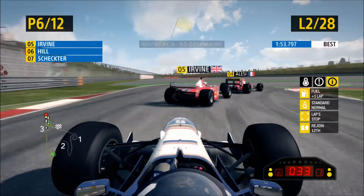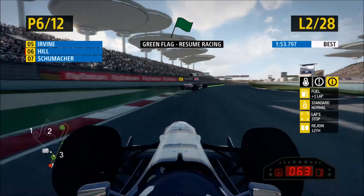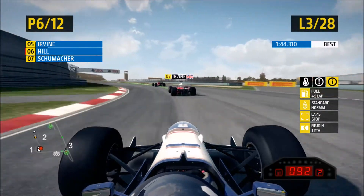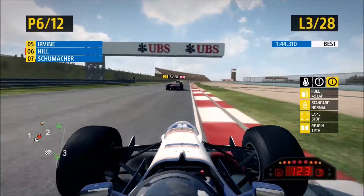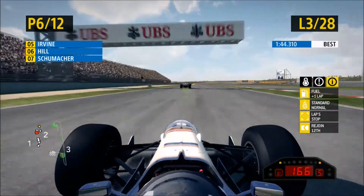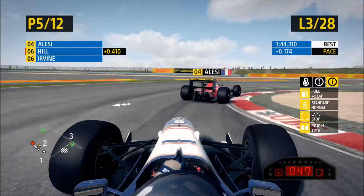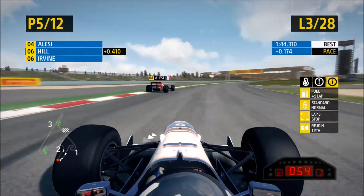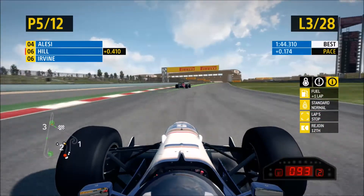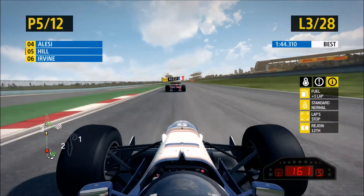Moving on to lap two — I don't know what's gone on there, I think that's Schumacher who's spun out. I think what happened was we tried to go down the inside of Irvine, and Irvine was trying to go down the inside of Lacy, and Lacy just went into the back of Schumacher. I think Schumacher had a brake issue or something — I really don't know, it was really weird.